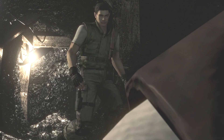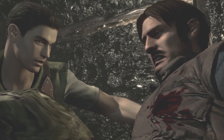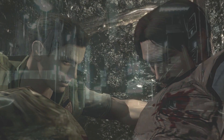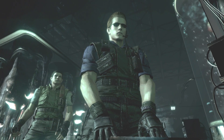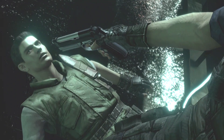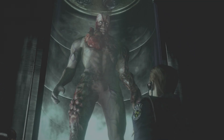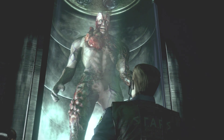Going back to Resident Evil 1, we still follow either Chris or Jill as they make their way throughout the mansion, until they find out there was a traitor among the STARS Alpha unit. This was made clear when Enrico from STARS Bravo team was murdered right before he could reveal who the traitor was. By the end of Resident Evil 1, we find out it was Wesker all along — he had a pre-planned scheme to gather combat data from the STARS members fighting monsters in the Spencer mansion, while showing off Umbrella's powerful T-00 Tyrant, a more refined version of the proto-tyrant from Resident Evil 0. Wesker then meets his supposed end when the tyrant breaks out of its culture tank and impales him.